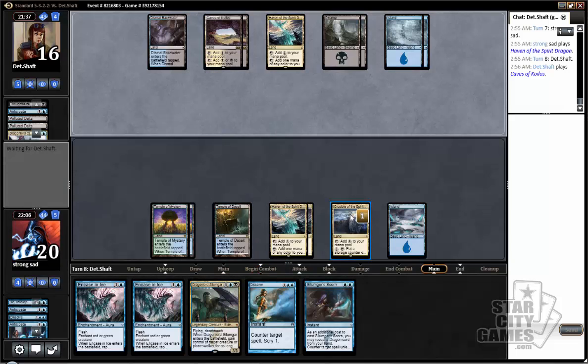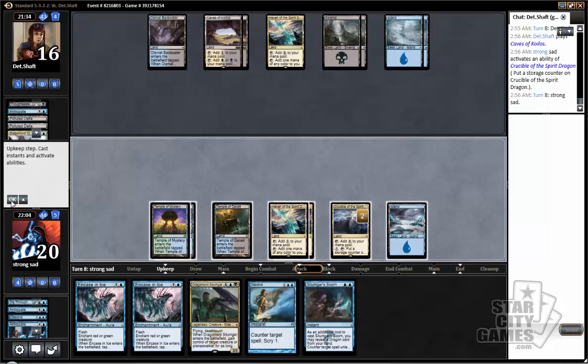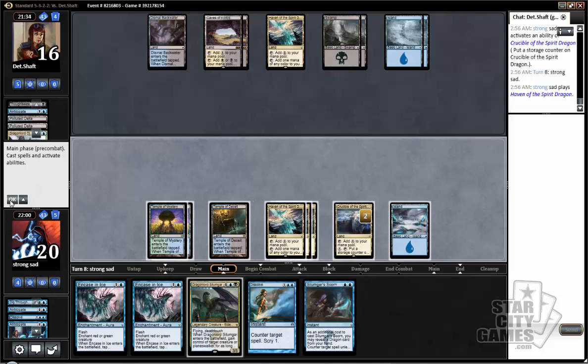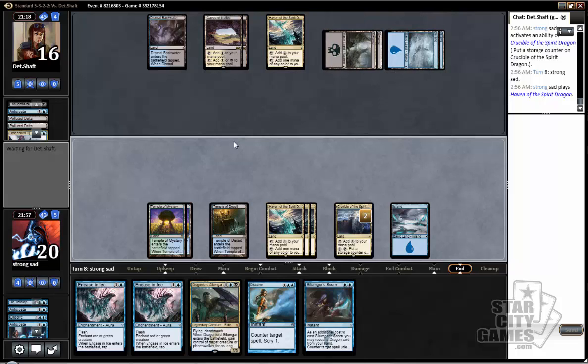Alright, Dramocha — dealer. These Encased in Ice are looking real embarrassing. We're going to draw Dramocha. Our opponent doesn't have four blue mana, so he can't cast Dig Through Time and a counterspell — which is great. He can cast Ojutai and a Silumgar Scorn, though. Alright, well, we're just going to counter this thing. Big hair don't care.